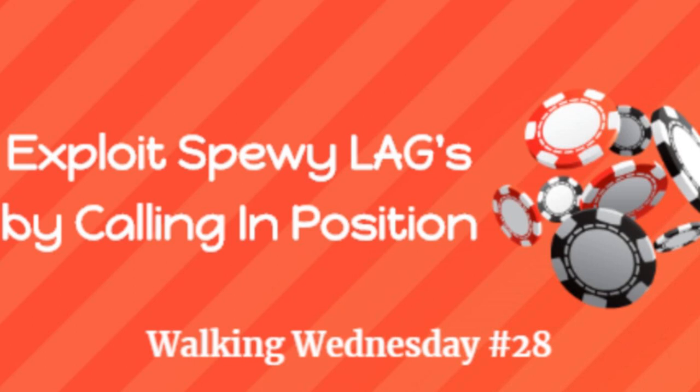If you don't know how to take advantage of super loose aggressives at your tables, that is one strategy you can employ. But here's the thing — you don't want to do this when you're out of position. You don't want to be calling those LAGs from the blinds all that often. You want them on your right, preferably one or two seats directly to your right, and then call them when you have position so you can take advantage of their post-flop spew.